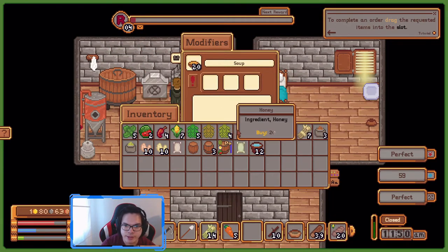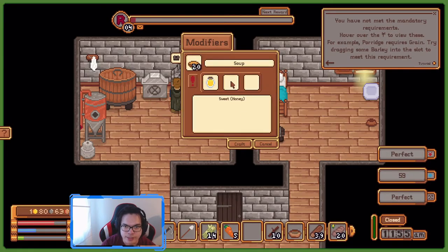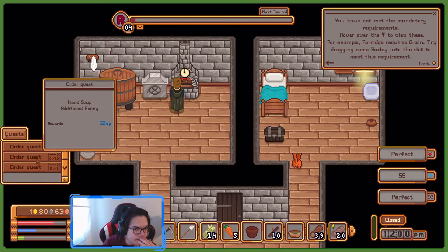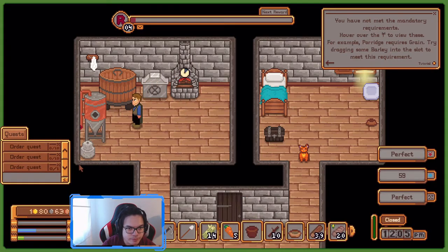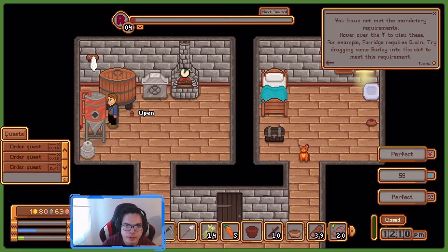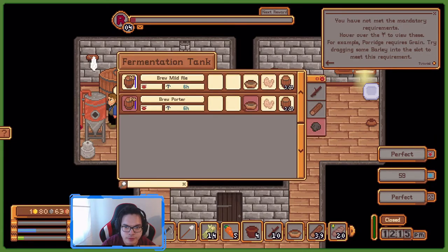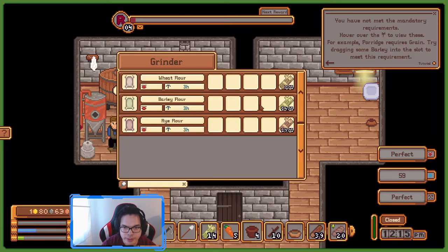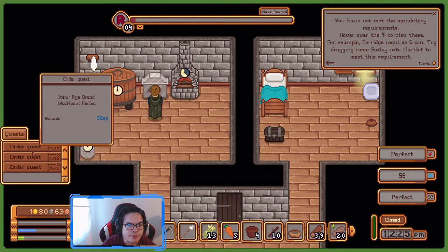Since we're here we're gonna pick up this stuff — you get more buckets, nice. I think the experience required to the next level increases by 5000 every time. Soup — I don't know who's gonna buy sweet soup. You don't have the mandatory requirements — oh yeah, porridge requires grain, yes it requires veggie. Put some corn there — soup's done. Porter and some hops. We are out of order again. Make some more barley flour. We need rye bread — cancel, we're gonna do rye instead.